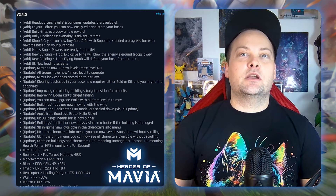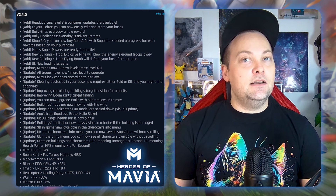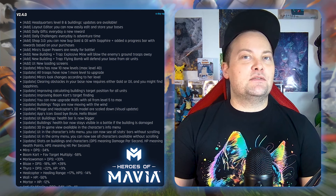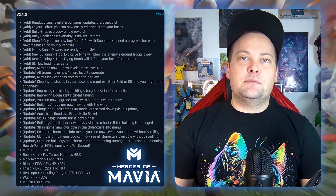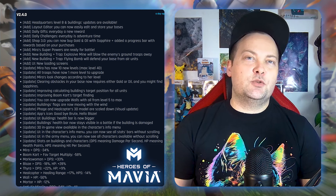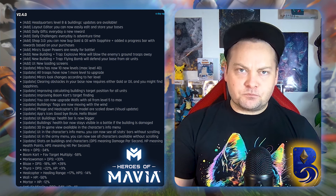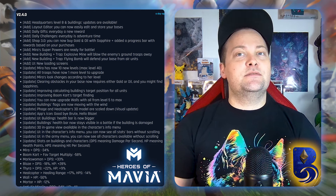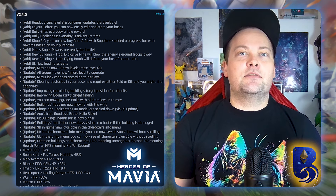You can also upgrade walls with oil past level five — from level five to max — which is very helpful. Building flags are now moving with the wind, a cool little touch. Phage and heel copters' 3D models are scaled down as a visual update. There's also a new app icon with Brute and Blaze, and the UI building health bar is now bigger.